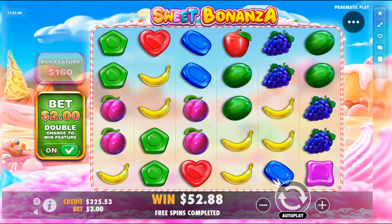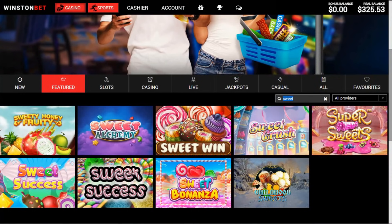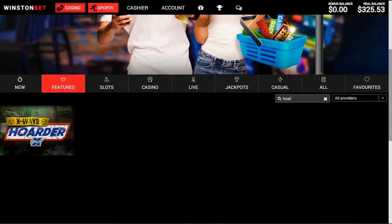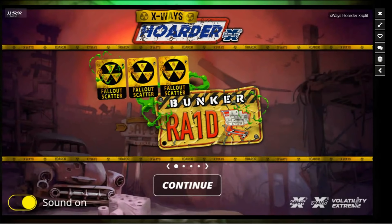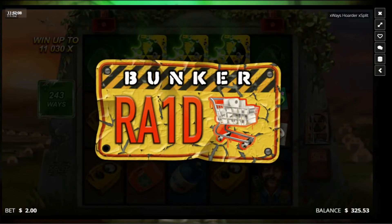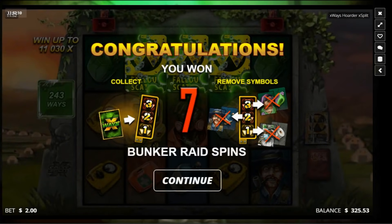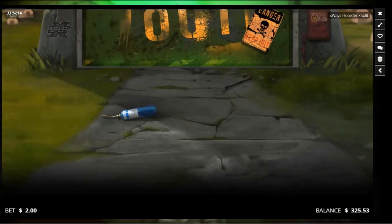We've got two more games to make this happen. We've got X-Ways Hoarder on a $2 stake and Gorilla Gold Megaways. I'm pretty excited for that Gorilla Gold Megaways — I'm hoping we can open it up. Alright, seven spins on this. Let's see how we go.